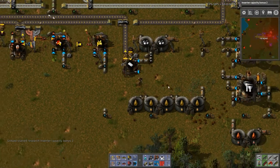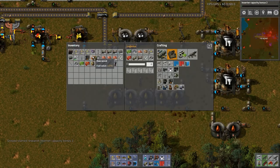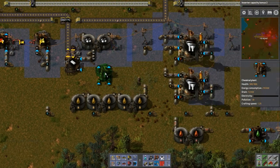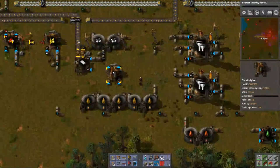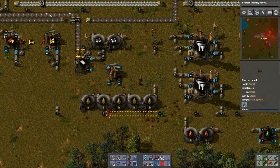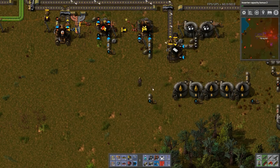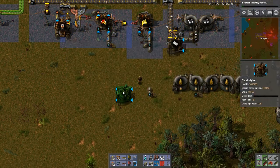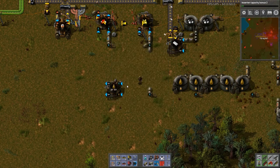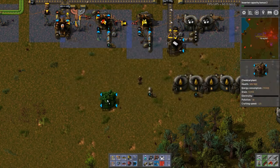That'll help speed this up. Where's that chemical plant? There it is. So what I can do here — that is the input — let's put one right there. These being right up against the water is kind of frustrating, actually, so I'm not going to put it there. I'm going to put it right there and say I want light oil to crack into petroleum gas. The top is the water, so let's move it there.